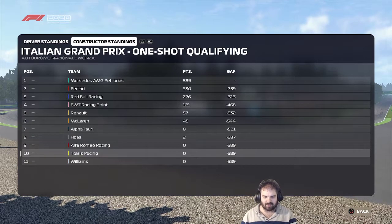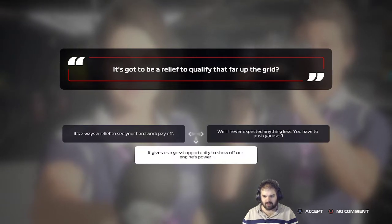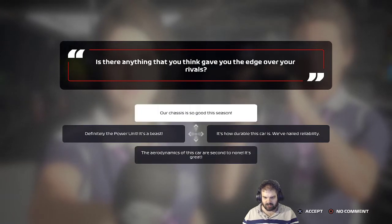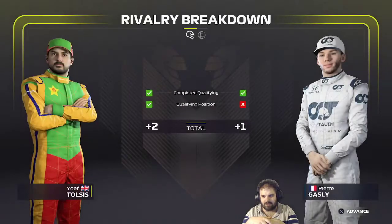We can overtake Alpha Romeo just with a point. I can't believe I lost it in the last corner though - P4, that would have been amazing. Our car gives us a great opportunity to show off its engine power. I really enjoyed myself out there today - our chassis is so good this season. I did qualify better than Gasly - maybe I'll win this rivalry.